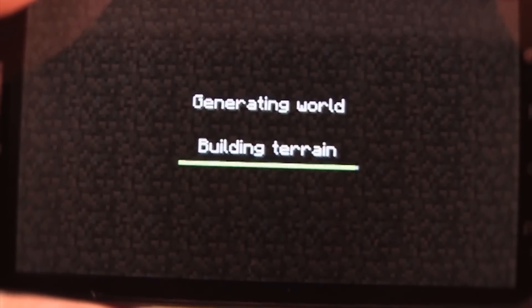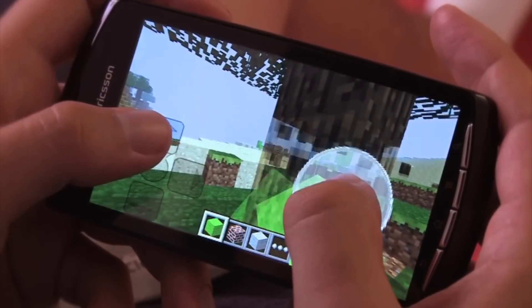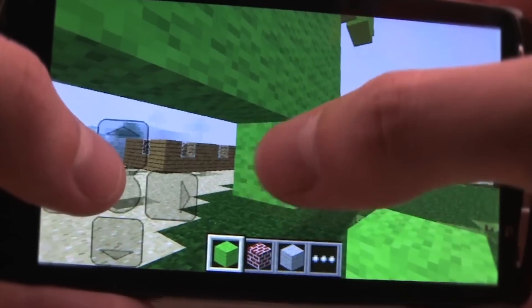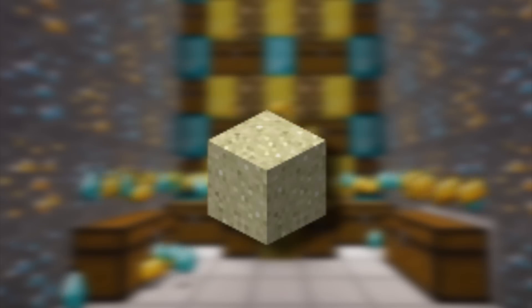iOS and Android users get some love! The Minecraft Pocket Edition 0.6.0 update was submitted for review, which means you'll see it in a few weeks. This update will have signs, armor, baby animals, fancy clouds, better d-pad, new blocks, new slabs, upside-down stairs, corner stairs, sand and gravel get gravity, but lastly and most importantly, you can finally color sheep with dye.